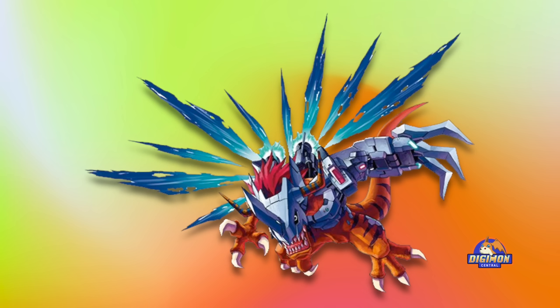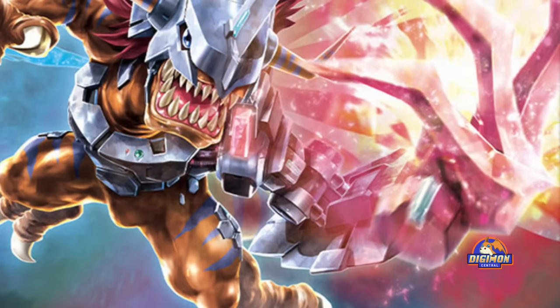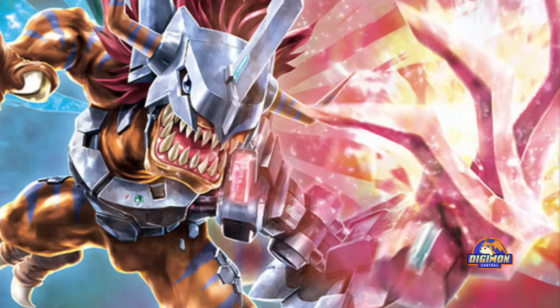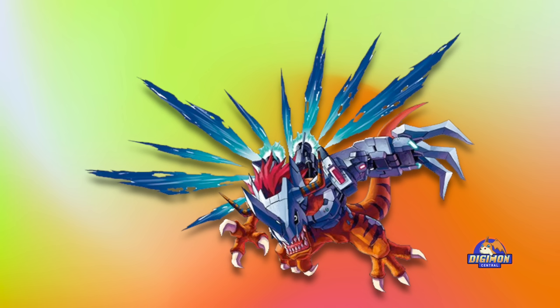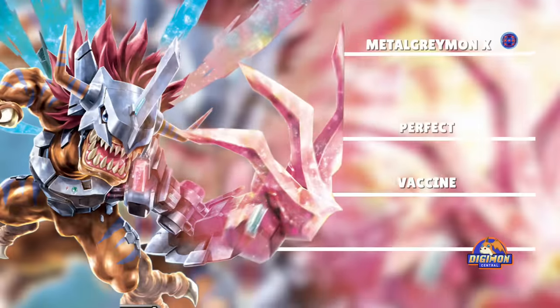Metal Greymon X has both flesh and remodeled parts of his body well balanced because of how much power he managed to acquire. His left arm's Trident Arm version 9.9 is controlled by his Digi Core. The program has been upgraded to the limits, and with just one swing, it has the energy of 1 Giga Destroyer — an offensive power that should never be received in close combat. He has the vaccine attribute and belongs to the Metal Empire field.